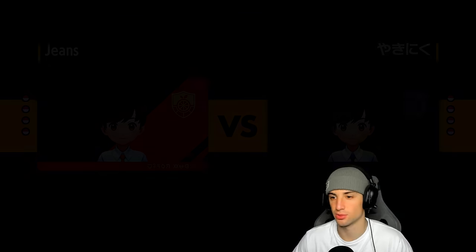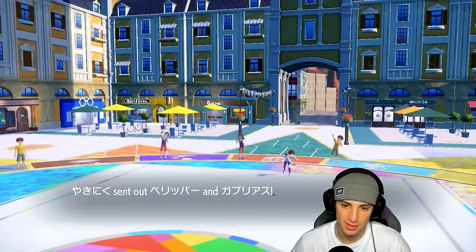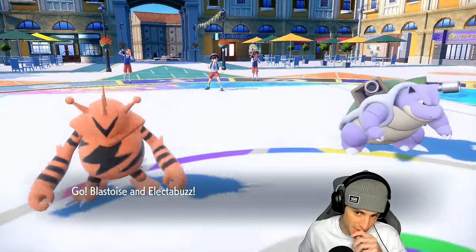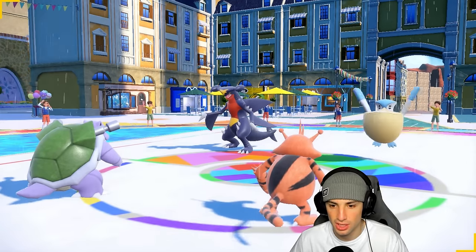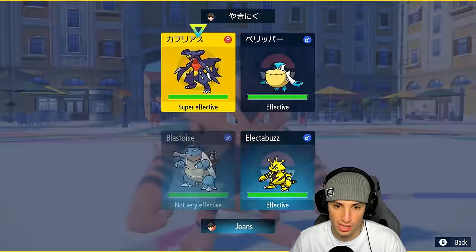If they lead Gyarados we really don't want to lose the White Herb turn one. Let's see — okay, so Pelipper sets the rain and they bring out Garchomp. So it's Garchomp and Pelipper, which means they're free to use Earthquake, which is a bit scarier than I want. I could just go into Ice Spinner here.